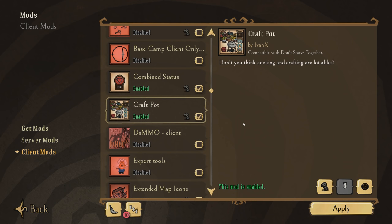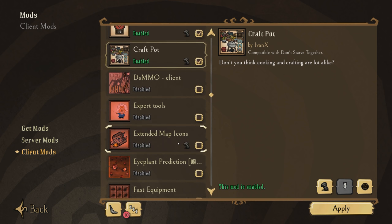Craft Pot by Ivan X is new to this list for this year. I covered it in a Mod Light episode a couple of weeks ago, and it's a mod I've kept enabled in my day-to-day DST usage. It's most useful for predicting the type of recipe you're going to make without needing to refer to an outside source like the wiki. Since there are a lot of obscure recipes I only need occasionally, it's nice to know I won't waste time making the wrong recipe if I don't quite remember all the ingredients.